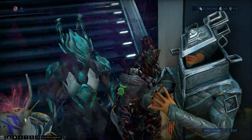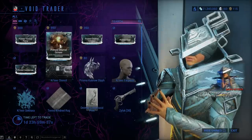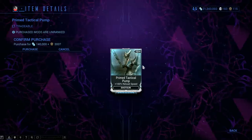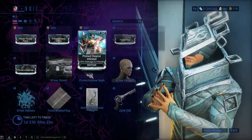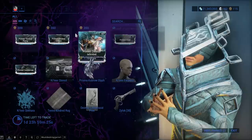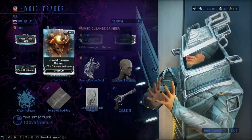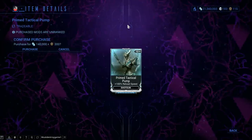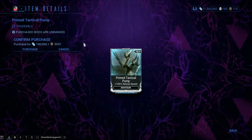The random item is Prime — oh! What I can tell just by looking at you... Prime Tactical Pump. Wait, is this new? This seems new. Might be new. It's probably new because I don't have it. So there you go, your brand new item is the Prime Tactical Pump — 100% reload speed for shotguns.